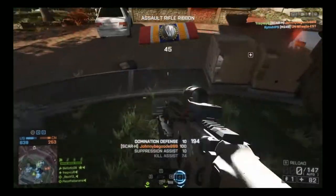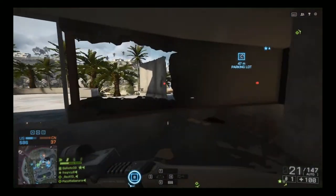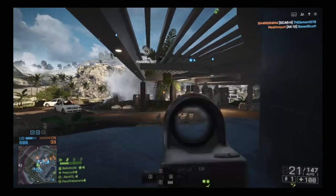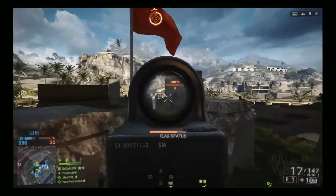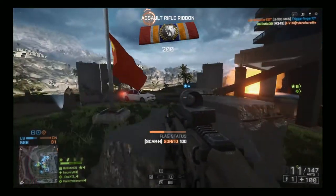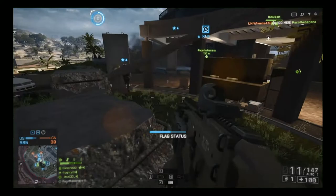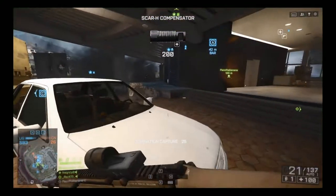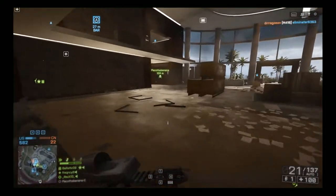The P226 is what I'm using for sidearm; I haven't really switched from that one. I tried the Rex as well — it shoots more like the Magnum from Battlefield 3, very slow rate of fire, and very different from the Rex I used to love on Battlefield 3. I tried it a couple times and just got rid of that gun.